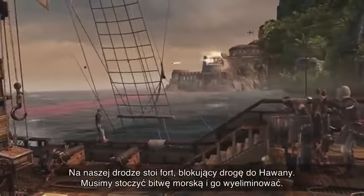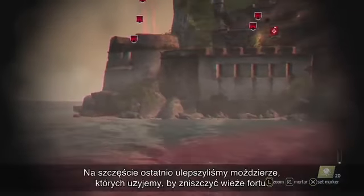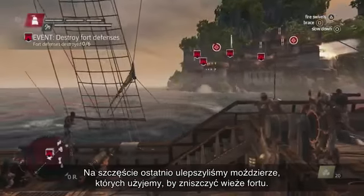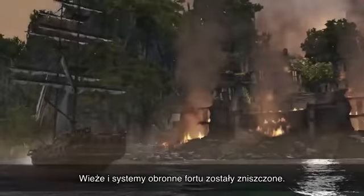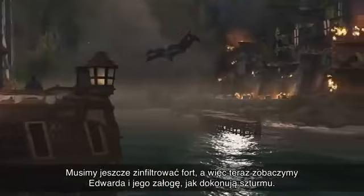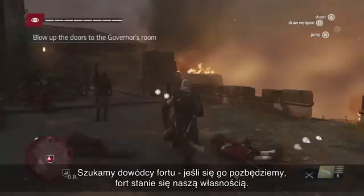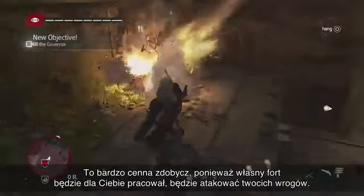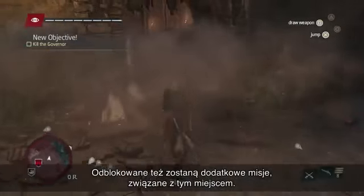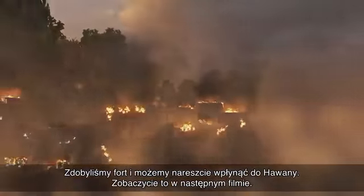In our path, we see that there's a fort blocking our way to Havana, so we need to have mastered the naval combat to take this fort out. But since we've recently upgraded the mortar, let's use it to take out the fort towers. Now that the defences and the towers are down, we still have to infiltrate the fort — and this is where we see Edward and his crew raiding the environment. We're looking for the fort commander; taking out the commander gives us ownership over the fort. A fort that you own will work for you — it will attack your enemies, and it also unlocks a bunch of side missions linked to the fort itself. Now that we've taken the fort, we can finally reach Havana, and this is something that you'll see in an upcoming video.